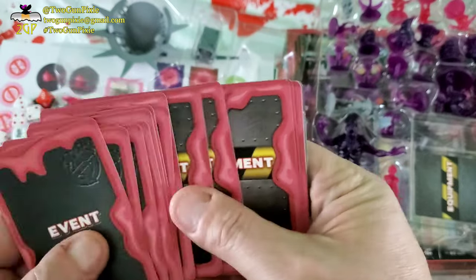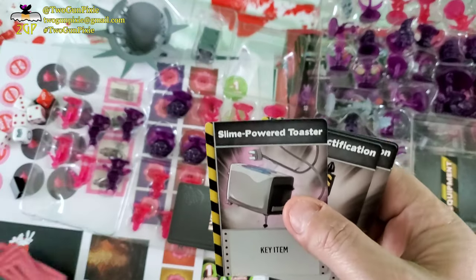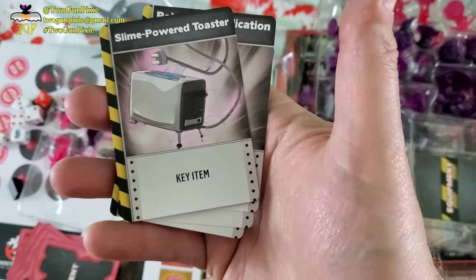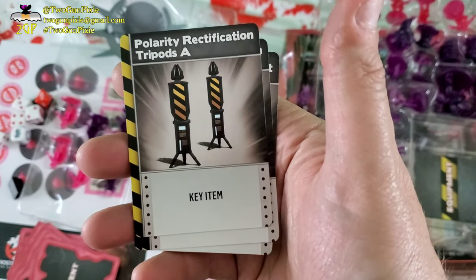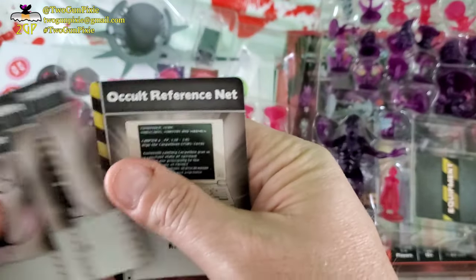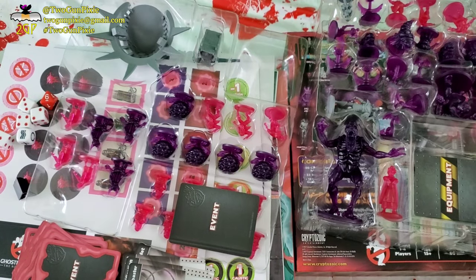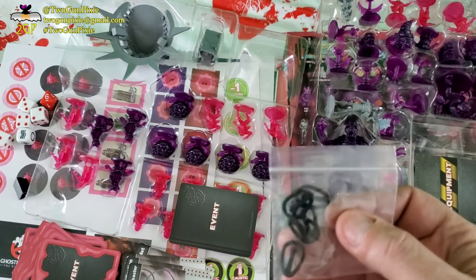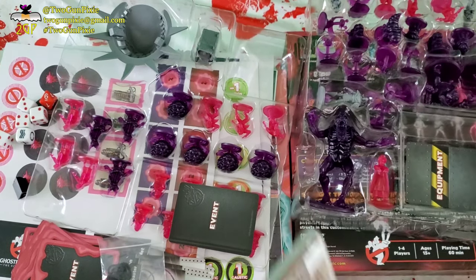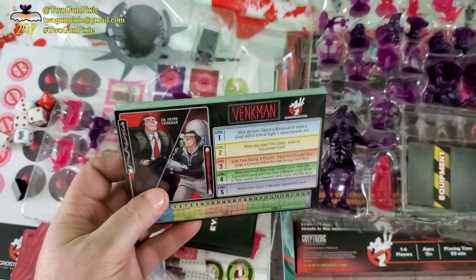And now the legendary Goo Pile cards — event, event, event; equipment, equipment, equipment. There's no specific ones. You remember the Slime Powered Toaster from the movie? Polarity, Erectification Tripod — it's A and B — and the Occult Reference Net. And then you've got the trackers. There are a lot of cards — a lot more than I remember from the first game.